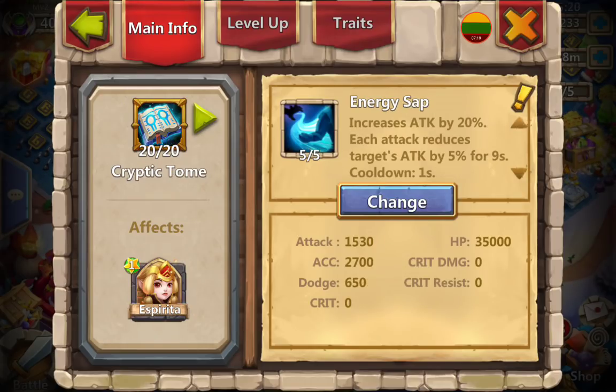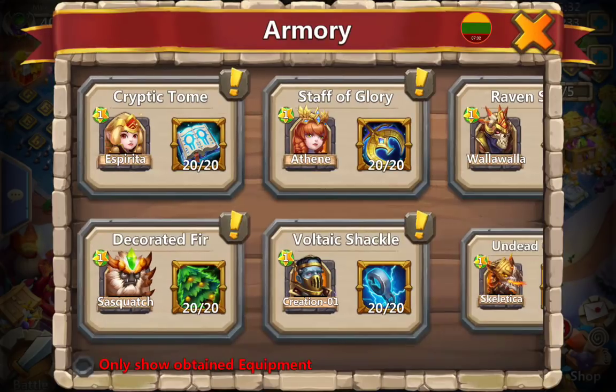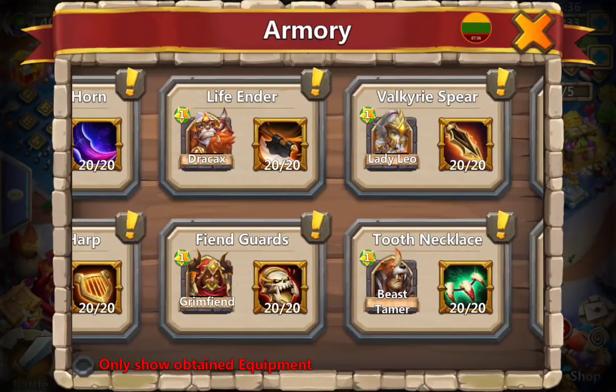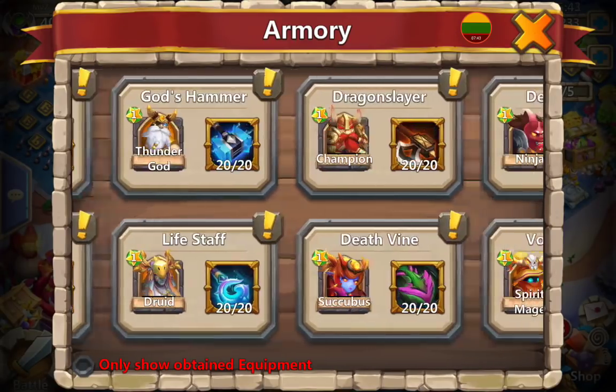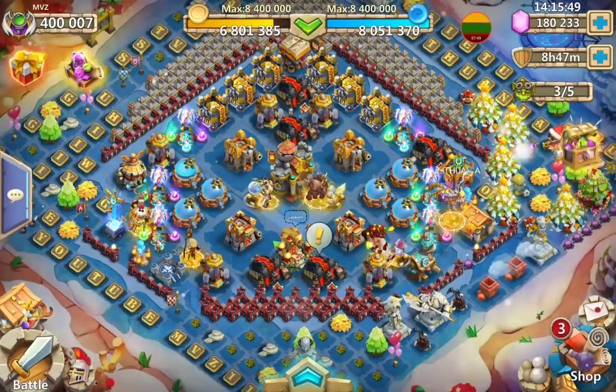We're coming to the end of the hero section. I'm not sure about the Aspirita talent yet, but that's what I have at the moment. Most heroes are equipped, augmented, and all maxed out. Anything missing from my collection — of course when a new hero comes out it's going to be a different story.